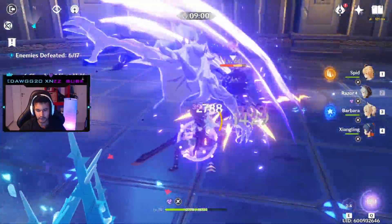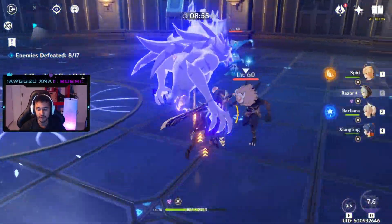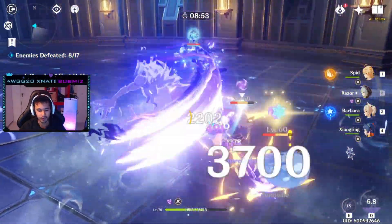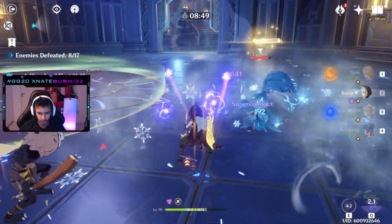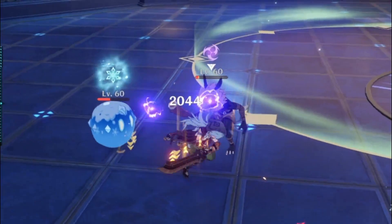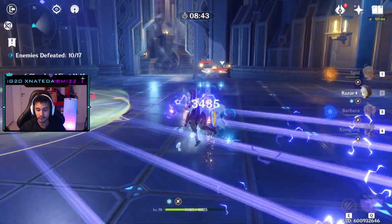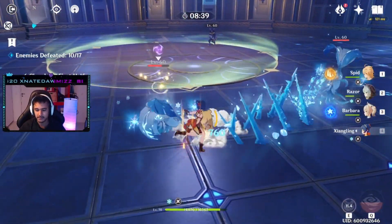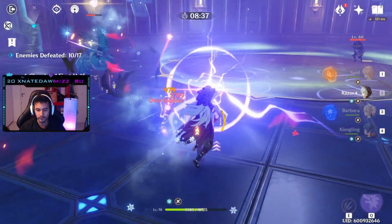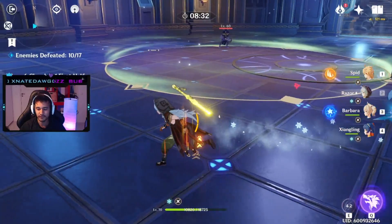While in Razor's ultimate, he just slays. And if I get one more constellation on Razor, I get these orbs around him — every time I tap my E I get orbs that increase my damage. Combine that with Xiangling: switch to her, put up her skills, come back with four orbs, pick up the chili, and you do an insane amount of damage. She's perfect to combine with Razor.